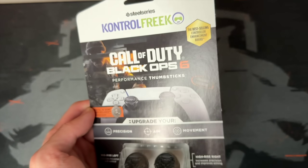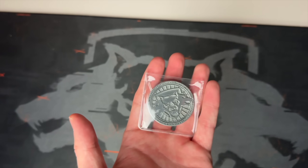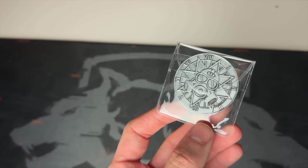Real quick, I wanted to mention that you guys can use code DYNAMITE to save 10% off any order over at Control Freak, especially for the brand new Black Ops 6 Edition Thumbsticks. Every purchase on the Control Freak site will come with a collector's coin.